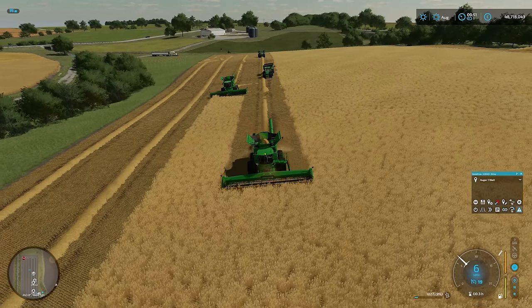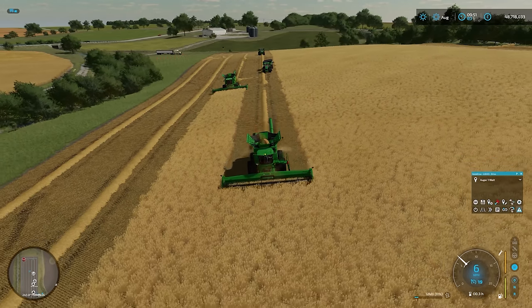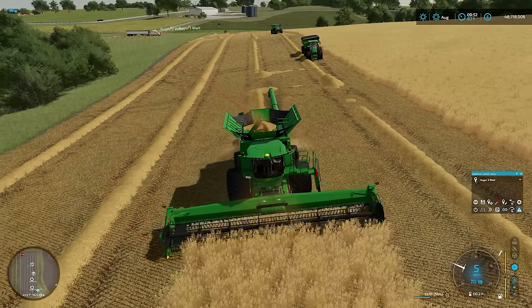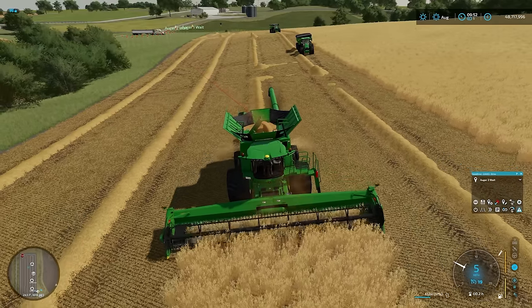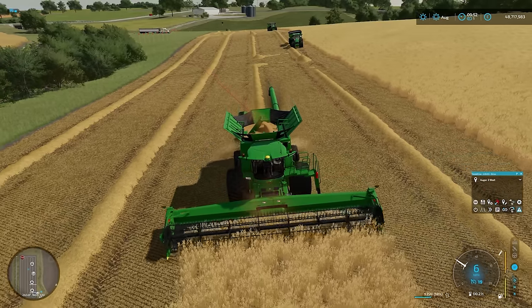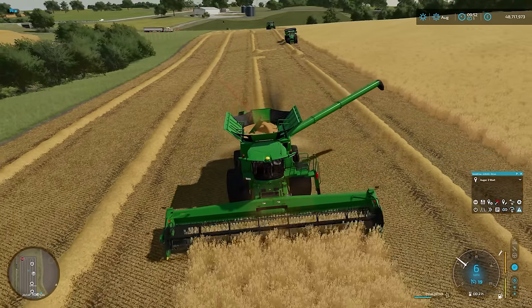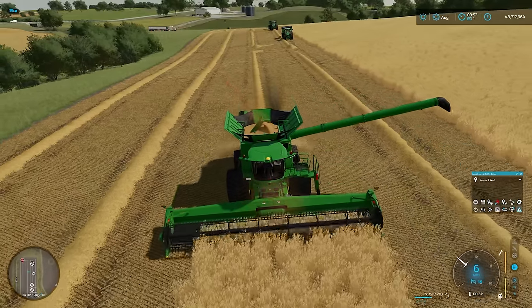Let's jump to combine number two now and watch as auger wagon number two gets called. We're in combine two, only 55-56% in the tank in this one. So he will do another pre-call in a minute when we hit 60%. There we go - 60% hit. Pipe out. And we should see tractor number two head towards us.